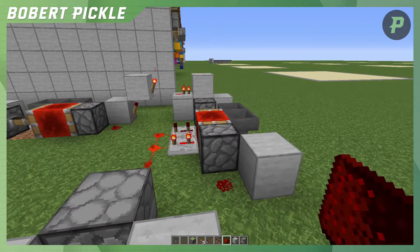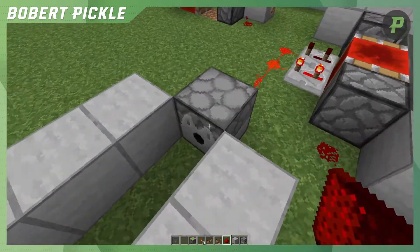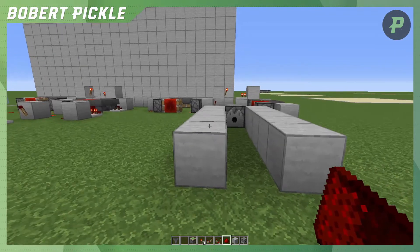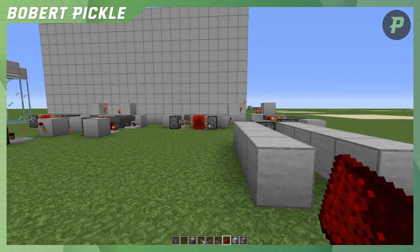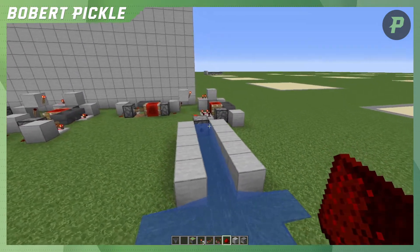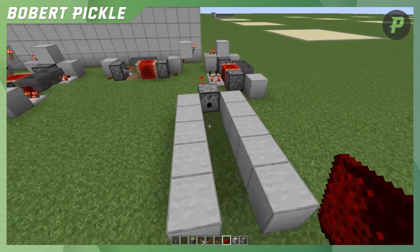This clock will engage, turn the dispenser on, and then once it turns off and comes back again it'll turn it off again. We just wait for that to activate. You can see it turns on, all the water comes out, and then after the 16 picks have gone through it turns it off. So that would be your flushing system there.